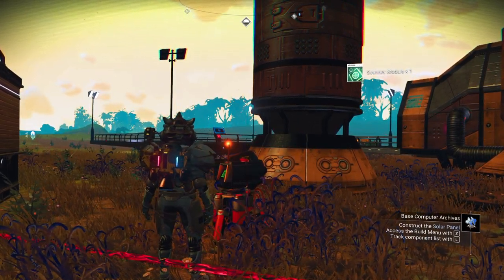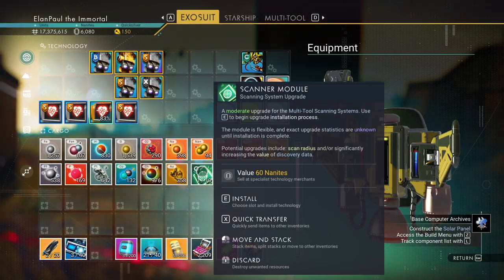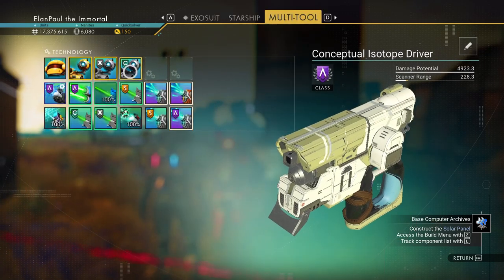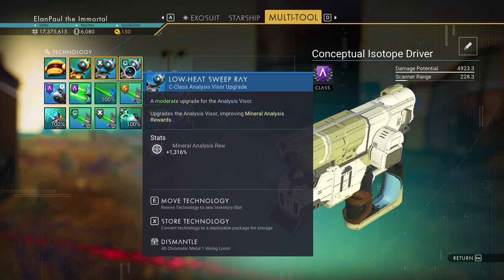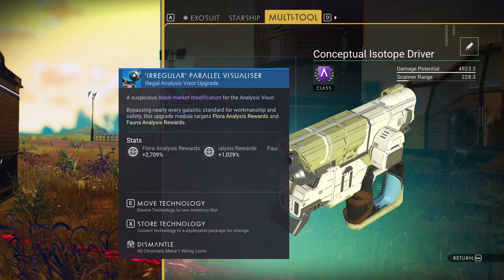It tells you what you've got. It gave me this upgrade module — I'm going to go ahead and put it in now. It gives us a mineral analysis reward. It's just an upgrade — you can get those as you go along. Some of them, like this one, give us flora and fauna upgrades. They're not great. It looks like 2,700% and 1,029% is pretty good, but regular S-class upgrades can give you 6,000, 7,000, 8,000% increases in scanning.